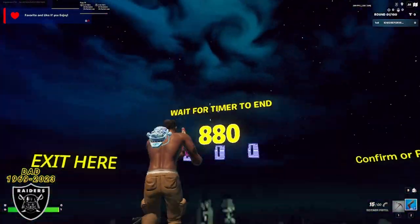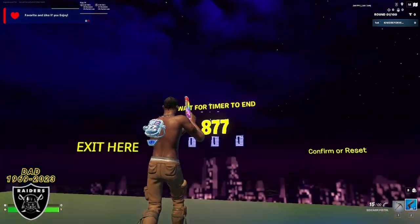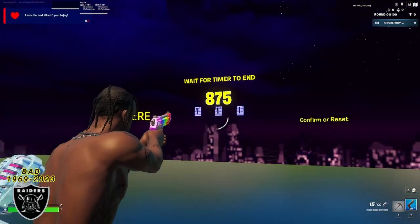Go get some breakfast or finish whatever errands you have to take care of. As soon as the timer hits zero we're going to meet back here and I'll show you where all the secret XP buttons are.